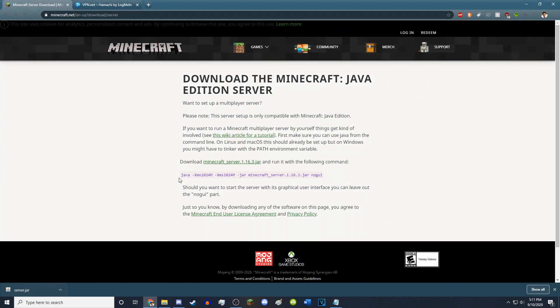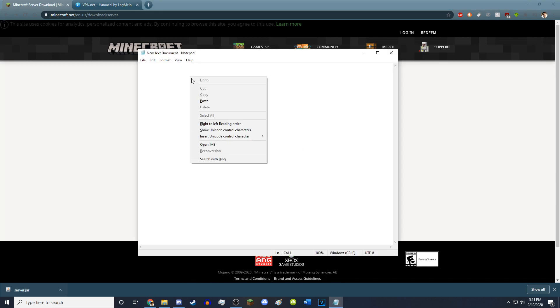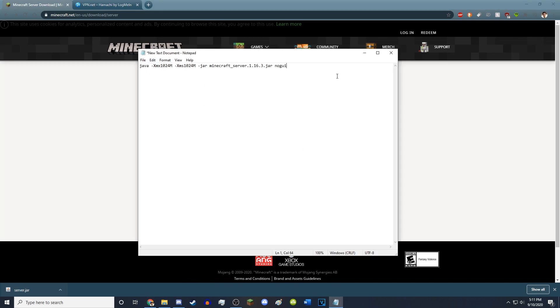You want to go back to the Minecraft server page and take this command right here, copy it, and paste it into the text file. This is how you allocate more RAM to your Minecraft server. If you want it to run faster and run better, this 1024M is just the amount of megabytes you'll be giving to your server.